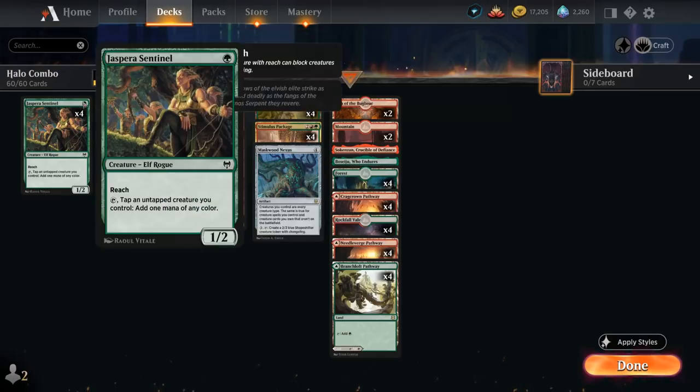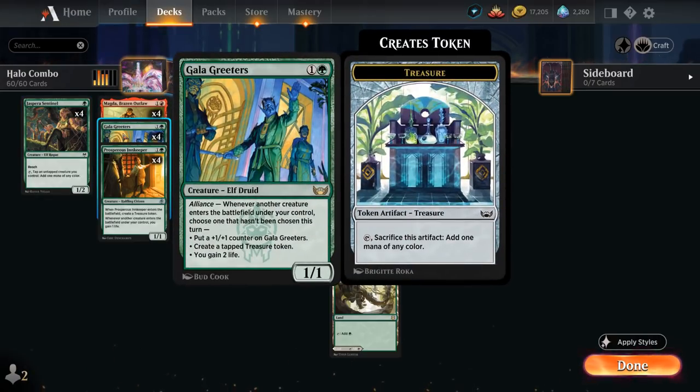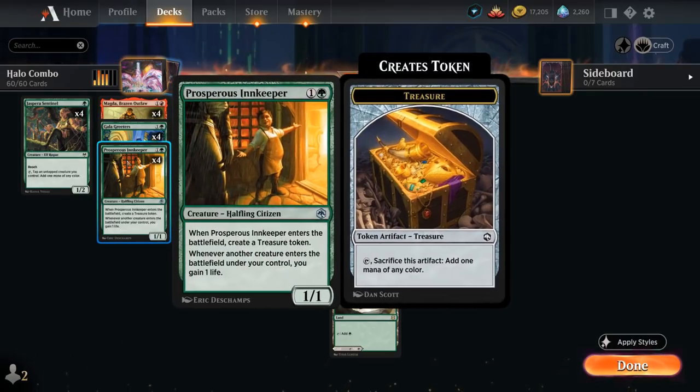The early game consists of Sentinel, maybe tapping Magda to generate mana and a treasure token for ramp. We also have Gala Greeters, which can make a treasure when another creature enters the battlefield, as well as gain some life or pick up plus-one counters. Prosperous Innkeeper comes into play with a treasure token and can also gain more life as more creatures come into play to keep us alive.